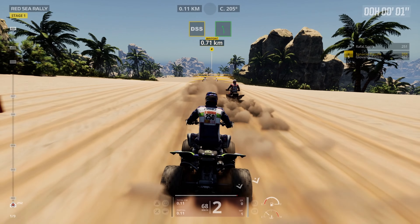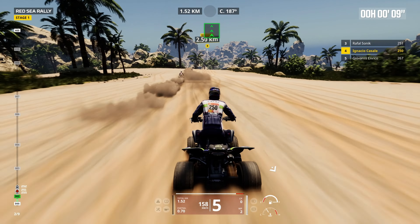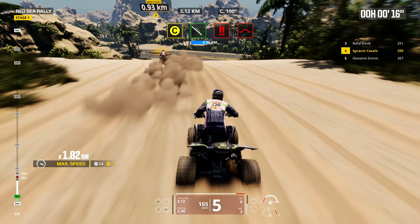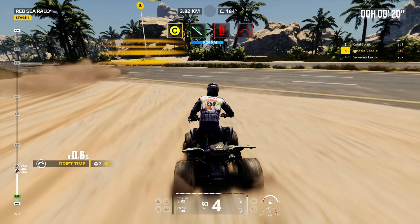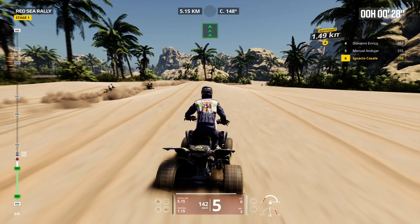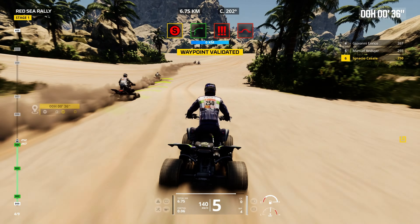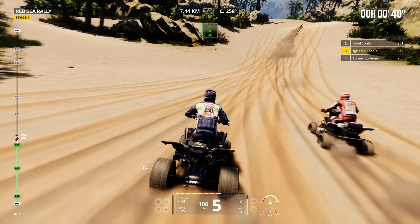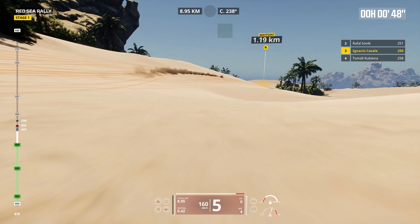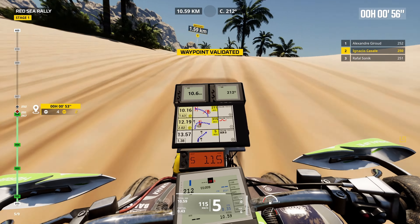It is obviously a lot more arcade based. Starts are better on the quads than they are on the cars - the cars will crash into each other. In sport mode you haven't got your roadbook down on the right. It'd be nice to have the roadbook and the waypoint markers - you've got the big yellow markers up front which makes it obviously a lot easier, and those four icons in the middle of the screen. It'd be nice to be able to customize your difficulty and ride in sport mode but have your roadbook there so you can learn it.